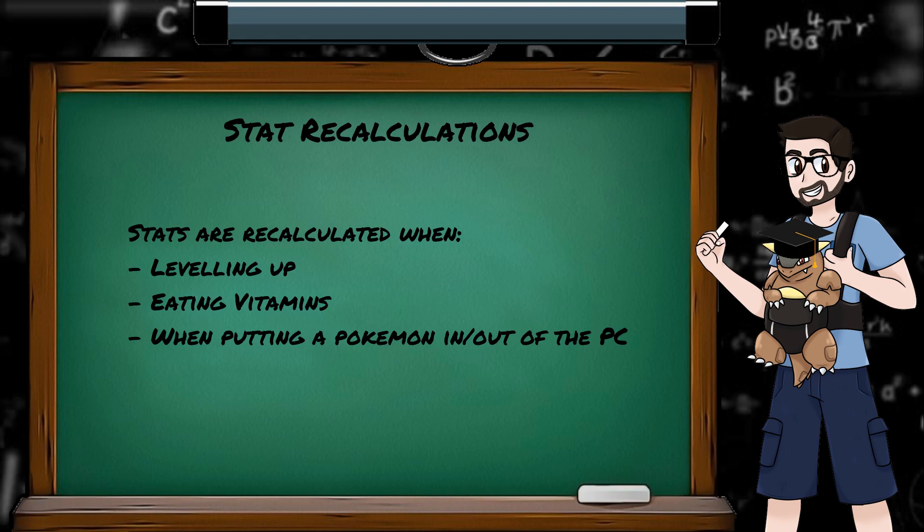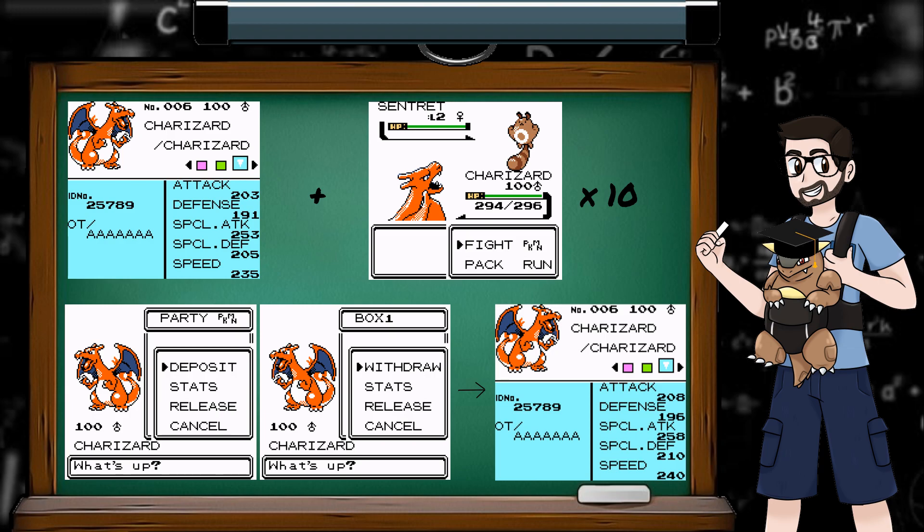Stats are recalculated when leveling up, when eating vitamins, or when going in and out of the PC. So just because your Charizard is level 100 doesn't mean his stats aren't going to grow anymore. Increase those stat XP values by battling a handful of Sentret, and a quick in-and-out at the PC, and there we go.